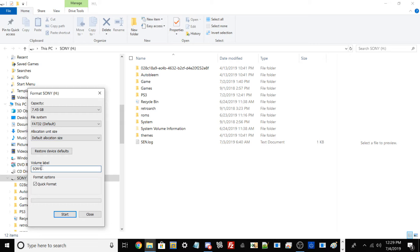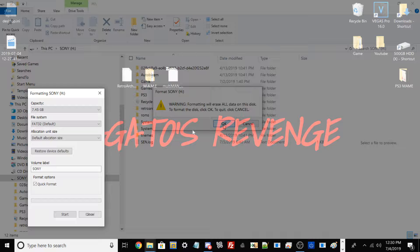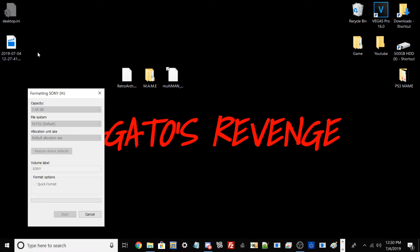For allocation unit size, it doesn't matter — you can set it to default. For the volume label, you can name your USB drive anything you like. Make sure quick format is checked, then hit Start. You'll get another window on Windows 10 stating that formatting will erase all data on the disk — go ahead and hit OK. It will just reformat your USB drive as normal.